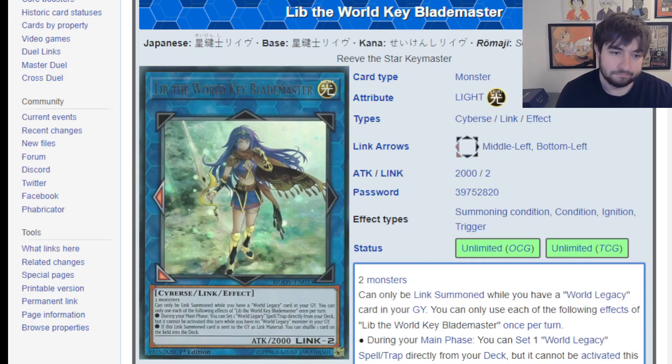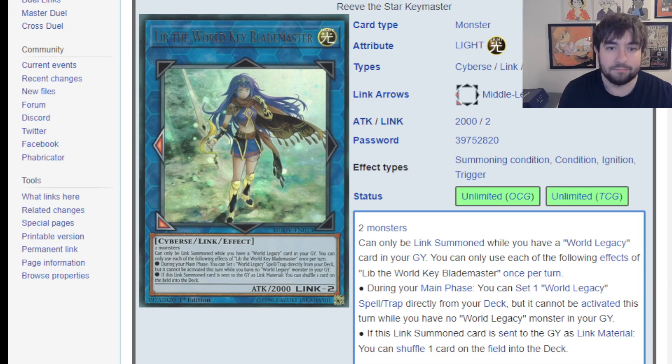And number one on the list: Lib. This card gets such little recognition — the only time it's ever seen play is in a higher-level rogue deck in Mech Knights, and that's basically it. By the time Lib got banned — I mean Ib got banned — this card I don't even think was printed yet, or if it was there wasn't much crossover. I think this card is insanely strong just in a vacuum. It cannot be Link Summoned unless you already have a World Legacy card in your grave — that's the first restriction and probably the biggest reason it hasn't seen much play, being very restricted to the World Legacy lore.